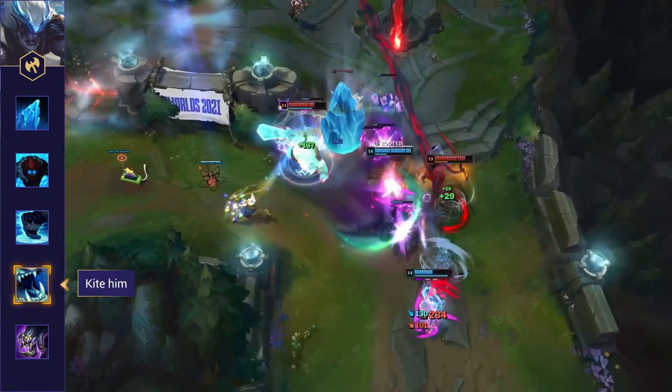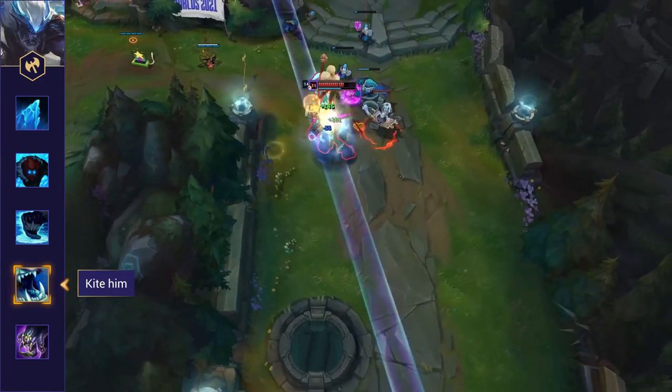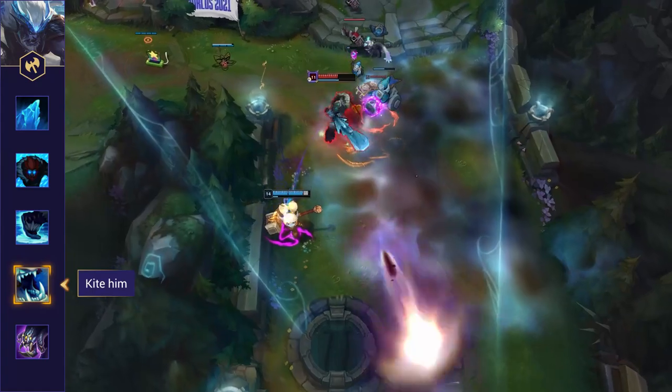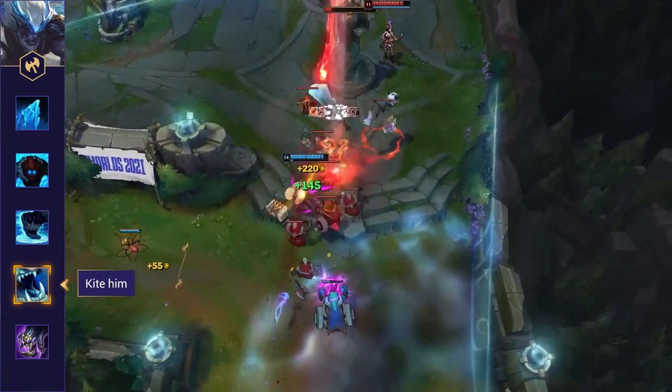Kite him. Trundle's melee range means that by keeping a distance and using peel to stop his gap closing, you can simply prevent him from dealing any damage. Trundle can smash through squishier targets by chomping down on them, but if he never reaches them, his value significantly drops.